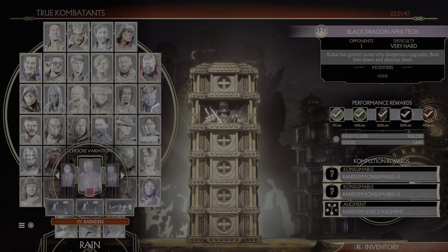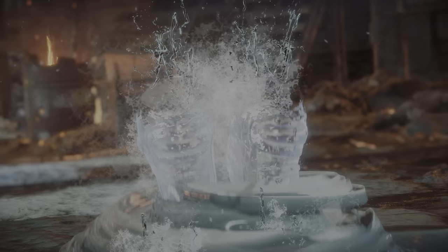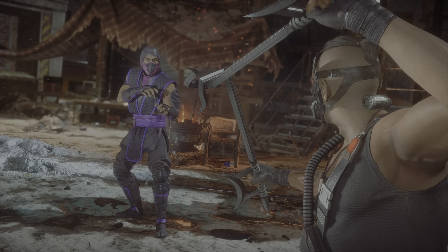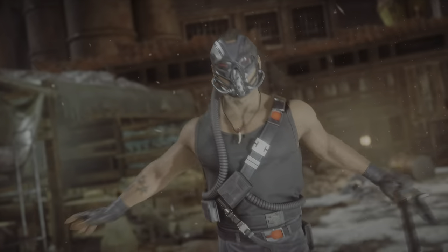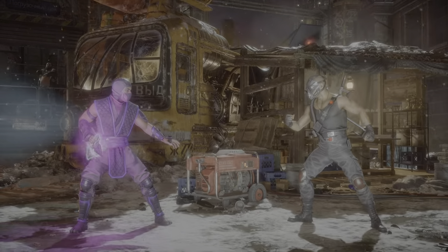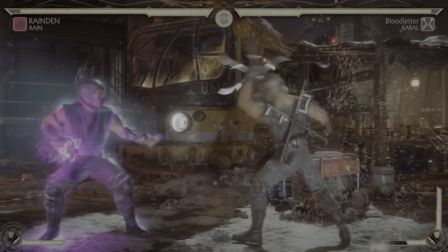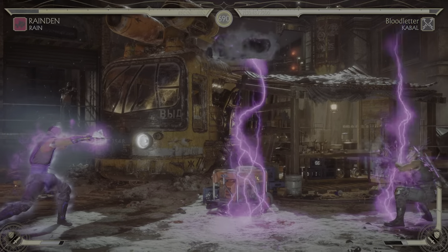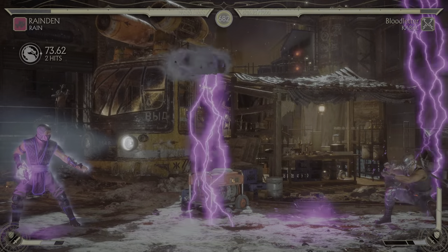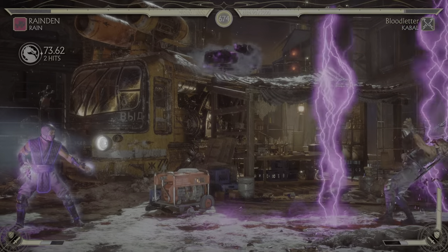We've got here a fancy build with Rain, and I feel like the augments take these very hard situations and make them very easy. So hopefully we get some wins here with Rain. He's wearing this Snarling Squall skin, which looks very, very nice. He's got the glowing Katar. We've got some pretty purple lightning, and Cabal is kind of just jailed into the corner because there's not much he can do once we get our little thunderclouds rolling across the field.